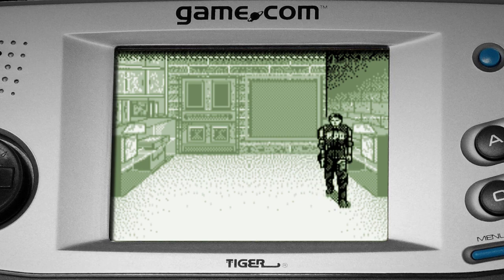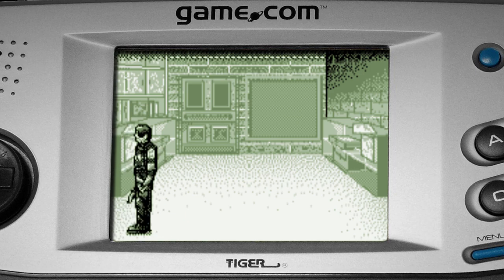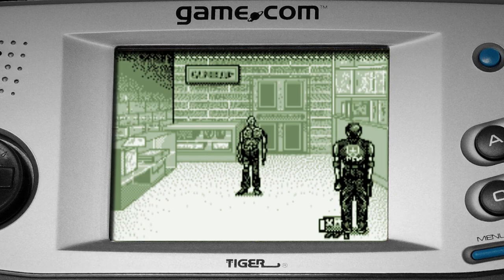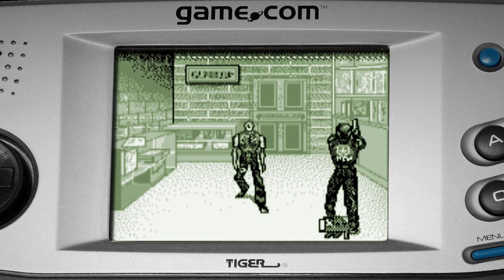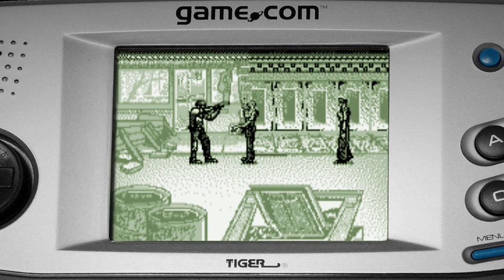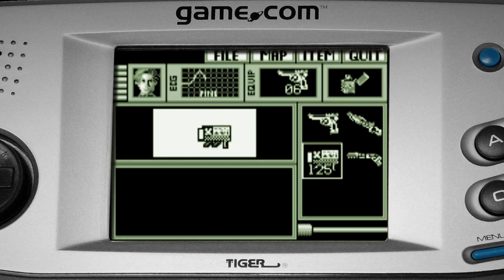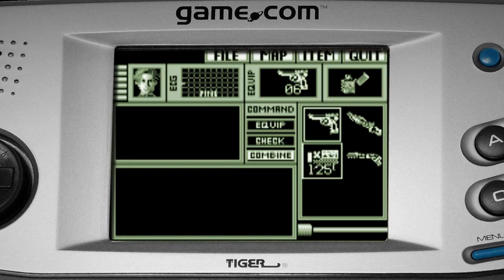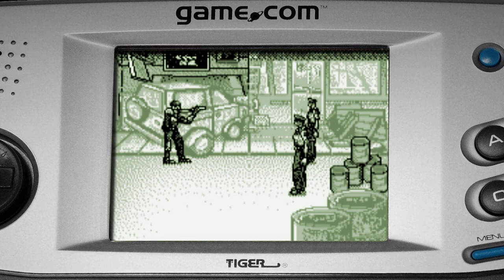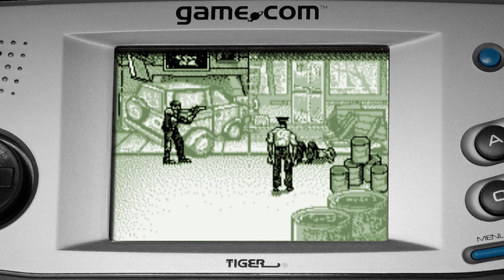Each screen has three horizontal planes that you can move between, 2.5D style. You can use the run button, but it only works horizontally and at full health. Between the stiff controls and the shambling frame rate, you'll wonder if Leon is already infected with the T-Virus. Your lack of agility makes confrontations hard to avoid — in fact, within the first four minutes you can collect over 100 bullets. The enemies follow the same movement restrictions as you, leading to occasions where they will line up single file for extermination, Plants vs. Zombies style.